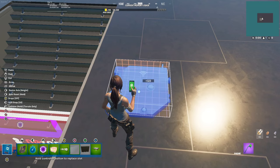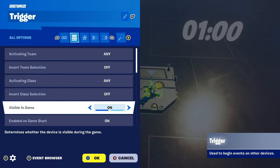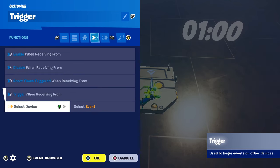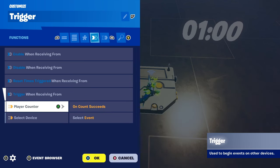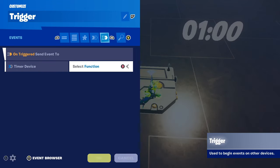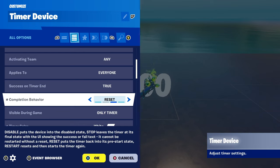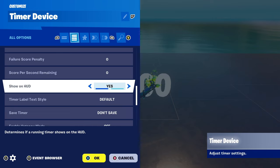Place down your Trigger and place down your Timer. On your first trigger: End Game - Off, Trigger by Player - Off, Trigger VFX - Off, Trigger Sound Effects - Off. On your trigger When Receiving From, select Device Player Counter, select event On Count Succeeds. Quantity Events On Trigger: Send Event to Timer device, select function Start. Timer device duration: three seconds, Can Interact - No, Completion Behavior - Reset.